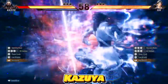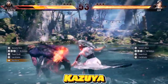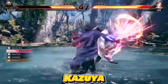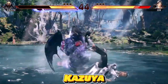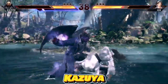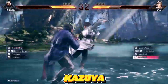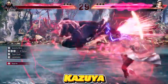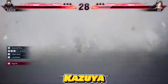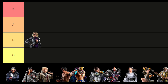Kazuya is renowned for his formidable punish game and exceptional defensive skills, coupled with potent pressure tactics in skilled hands. Recently, he gained access to a powerful new string in Tekken capable of dealing about 40% damage. Despite his high damage output and lengthy combos, playing Kazuya, like other Mishimas, demands considerable skill, and adept sidestepping proves effective against him. His heat engagers enable the use of moves from his devil form, introducing potent mix-ups into his arsenal. Notably, the Electric Wind God Fist now inflicts chip damage, making Kazuya even more lethal in the hands of a skilled player. As a result, I'm placing Kazuya in the A tier.